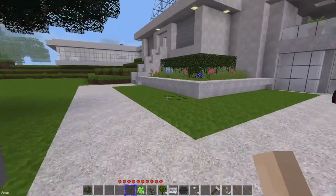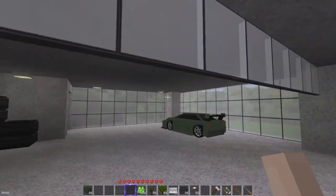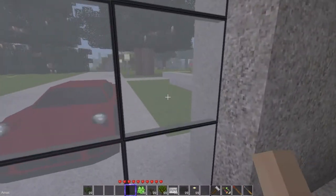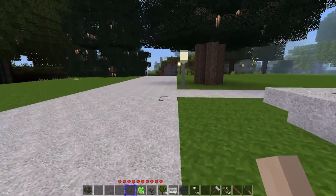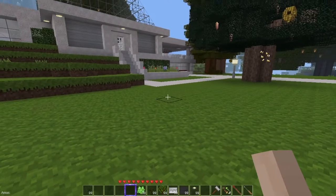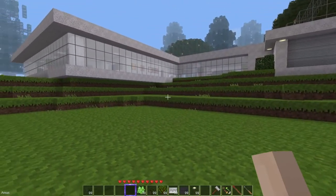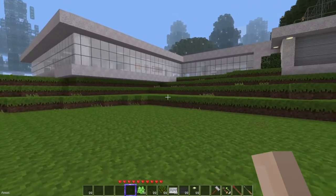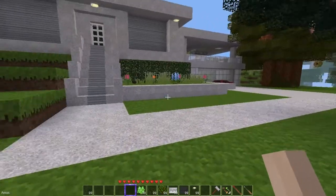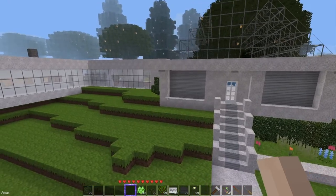You come over here and you can enter the garage through a player detector and gate module — that works perfect. But we're going to come in through the front of the house. And there she is. Cleaned up all the land. Nice little stair inlay — let's go up and see what we got.